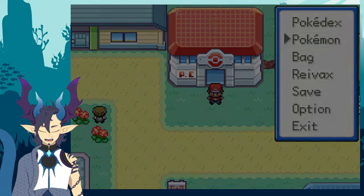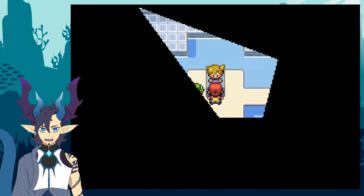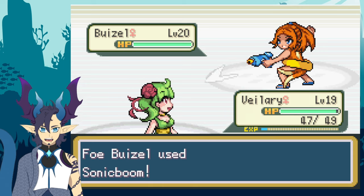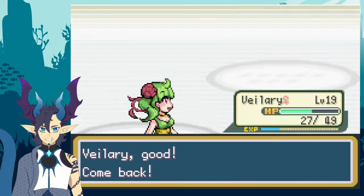After getting everybody to a good level, I went into the Cerulean Gym, battled the trainers, and then started my battle with Misty. Misty started the battle with her Buizel, but thankfully I decided to have Velary come out from the start. Though Buizel outspeed me, I did KO the first Moemon.